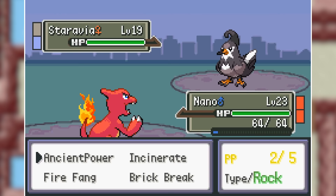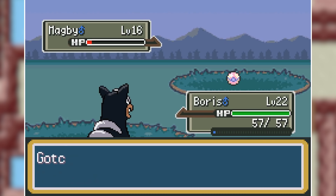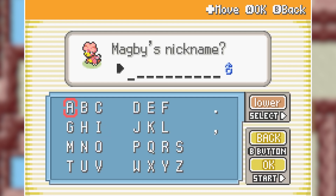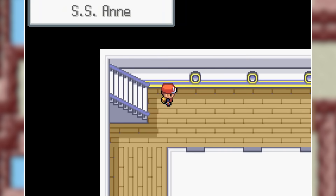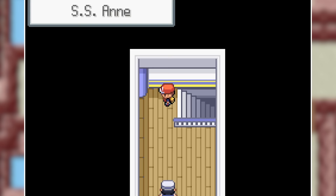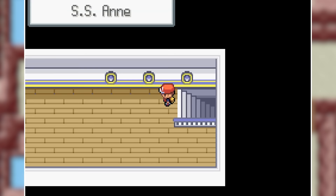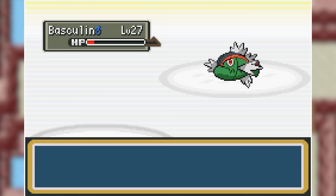On the next route I capture a Magby. I then manage to take down Misty, but my footage for this battle corrupted. I just got myself a Sunflora and Giga Drained most of her team because Sunflora is actually a Fire Grass type in this game — very, very useful. It also got a big buff in Special Attack. So after getting our second Gym Badge, without having any proof of it, we go to the SS Anne and pick up the HM for Cut.